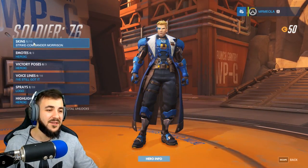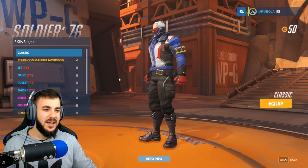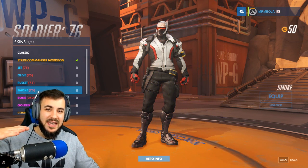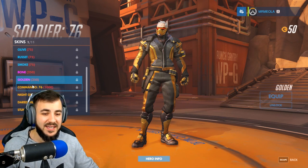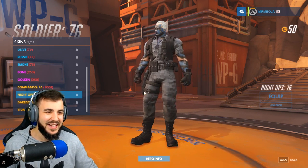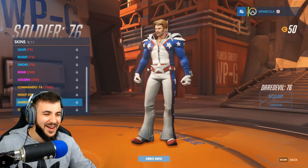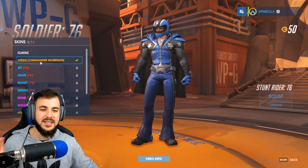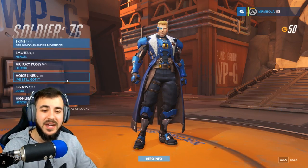Let's move on to Soldier 76 — this is actually the first hero I heard of because of the massive trailer that came out right before the game dropped. This is his classic skin — pretty badass looking. We've got Jet, Olive, Russet, and Smoke. The next level: we've got Boone and Golden, which look pretty cool. Now we have the legendary skins. We've got Commando 76 — he looks like a freaking soldier. We've got Night Ops 76 — like a Night Ops soldier. Daredevil 76 — you're kidding me, that is awesome, he's like Evil Knievel, like a Daredevil stunt rider. And on top of that, we've also got Strike Commander Morrison, which we got from the Origins Edition.